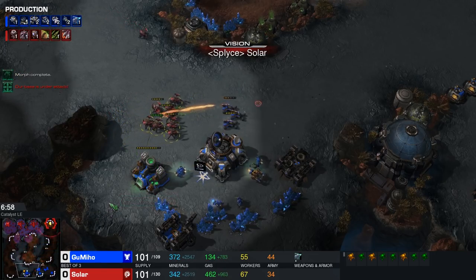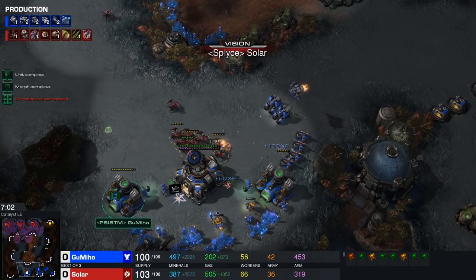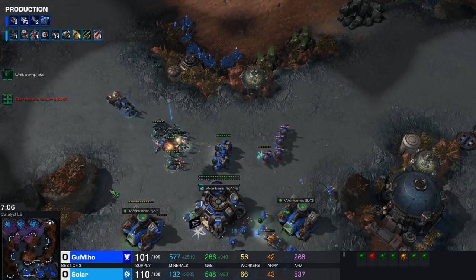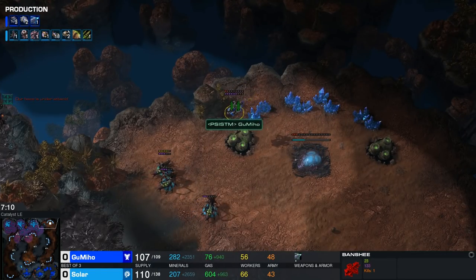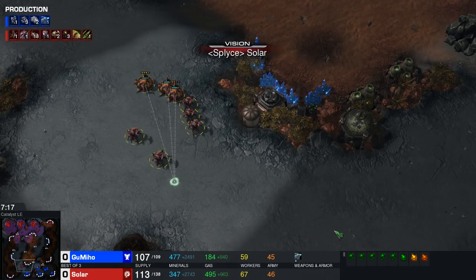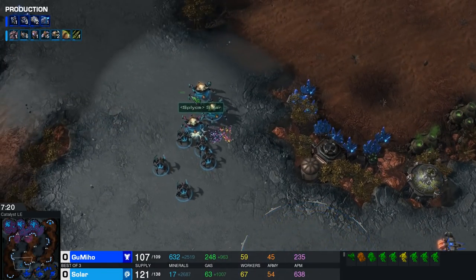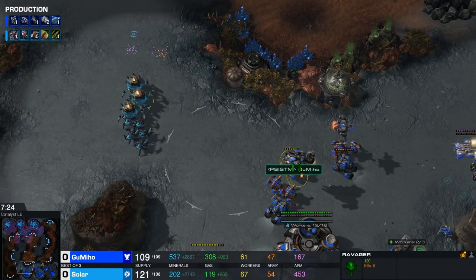Solar is going to send a couple of Roaches across the map. Seeing the lack of Siege Tanks, he should be aware of roughly what he could be going up against. A single Banshee on the other side of the map will go up in some confetti, but Gumiho manages to deflect this for the time being. A few Ravagers will also be morphed in. There are more than enough defenses right now available, and one Thor won't be lifted just yet, although it's likely going to be picked up by the Medivac in a second.